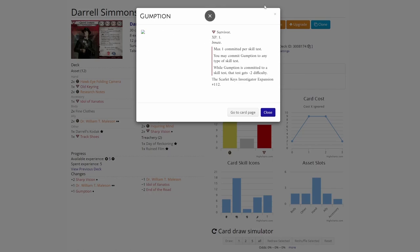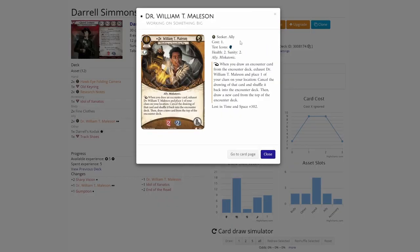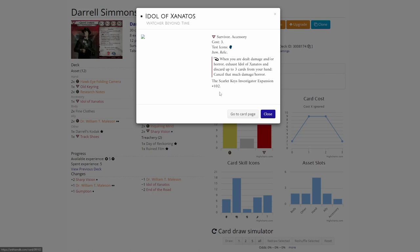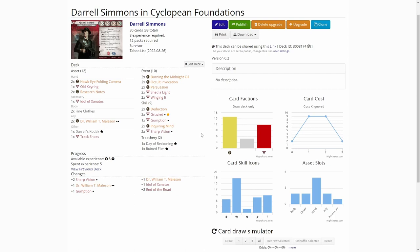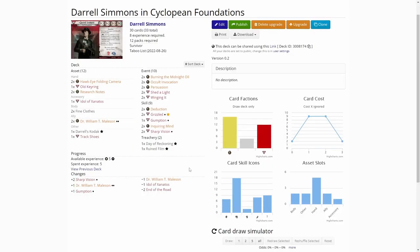I'm thinking of getting the other one once I get one more experience. And to make room, I removed the other Dr. William T. Malesome zero version and one Idol of Xanatos, because I haven't played this yet and it seems like I usually have at least some evidence, so the Ruin Fill won't hit me that hard. But of course, now that I say it, it will come back to bite me. Then I removed two End of the Roads — I really like the idea of this card, but usually it's a bit too slow, even as a fast card, because you can only play it at the end of the scenario, and that might already be too late. So I'm getting rid of those to make room for other things.